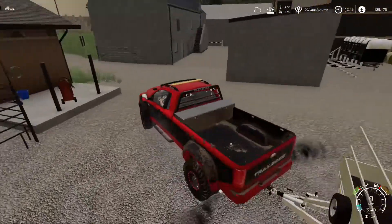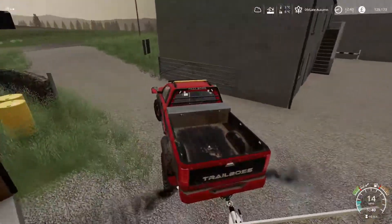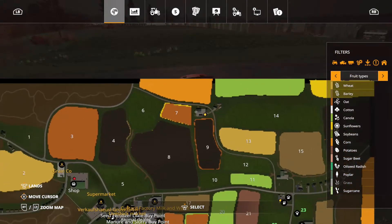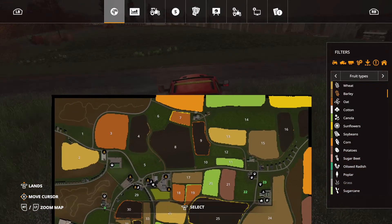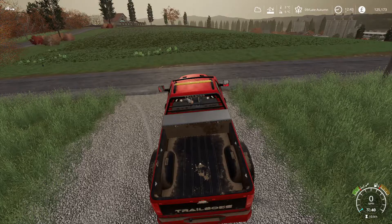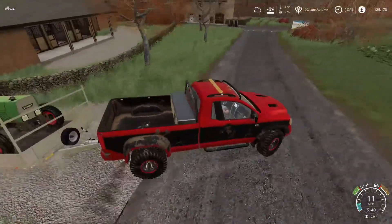We're going to head up to Robert Aitken's place — he is up right at the top of the map. This is his yard up here and this is where we're exchanging tractors.